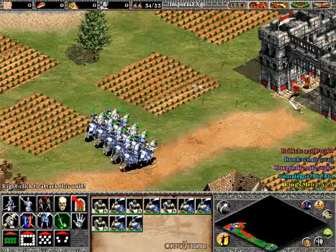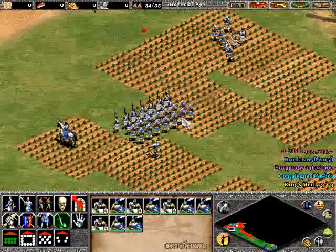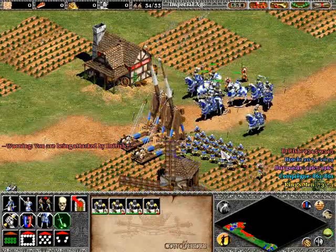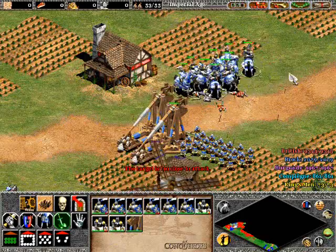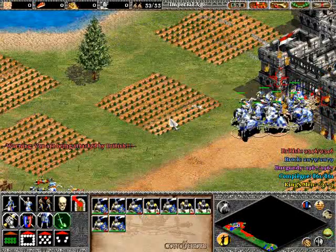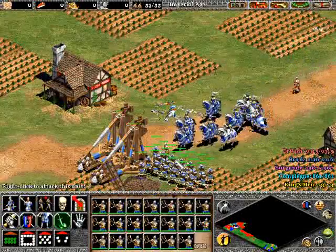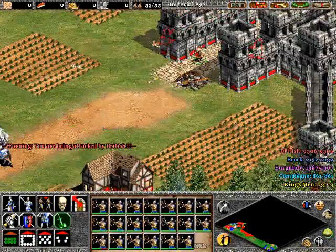Once I get close enough they're going to cop out and go back, so we're going to have a little crossbowmen bout. My phone rang — I'm in the middle of a battle! I don't need attack stance right now. Take down the champion — hopefully they don't produce any more champions or garbage like that. Come on, there's another champion. I need to get these crossbowmen into the action.